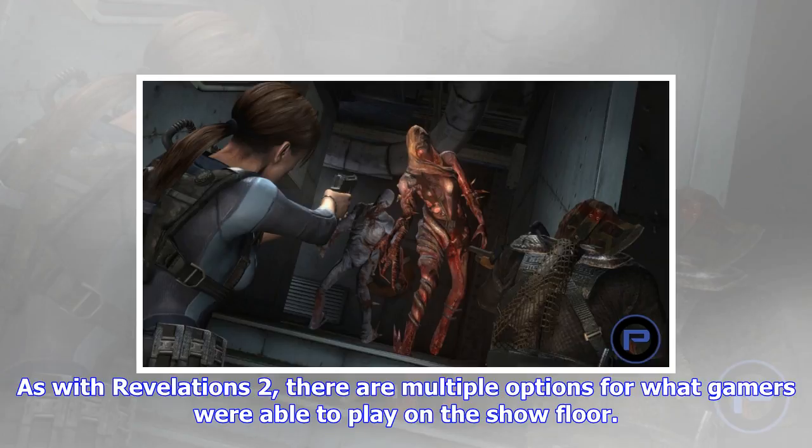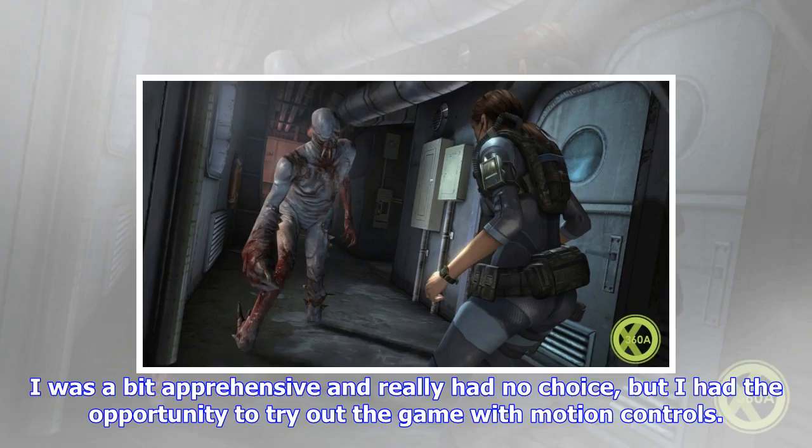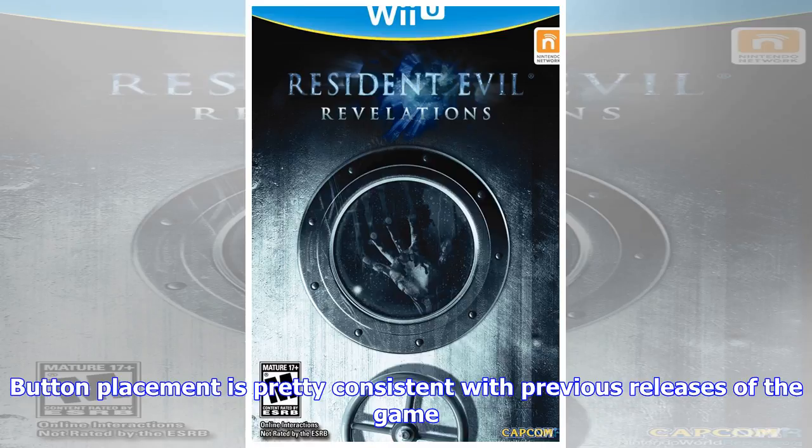As for motion controls, there are four optional things that you can do: aim, reload, use the knife, and escape enemy grapple attacks. I was really surprised with how well the aiming worked. As soon as you hit ZL, you move around the right Joy-Con. You can still aim with the right stick, but the motion aiming felt really nice. Reloading has two options with motion, one of which I couldn't get to work — the quick and easy one was to just swing down the right Joy-Con. The more complicated option is to move the right Joy-Con's IR camera over your hand. The knife requires you to swing the right Joy-Con to the right, and the grapple escape could be executed by moving the left Joy-Con from left to right.